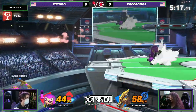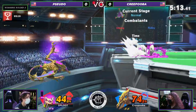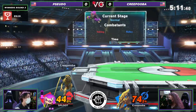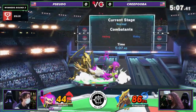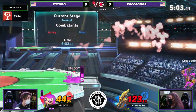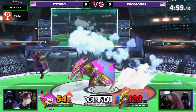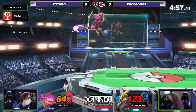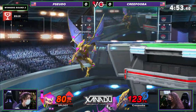Getting some good combos, and again having the ink gives you more damage potential as well — really times the damage on Inkling just with the rapid jab. The splat bombs are actually working out really well here, and there was an interesting bet on the grab.